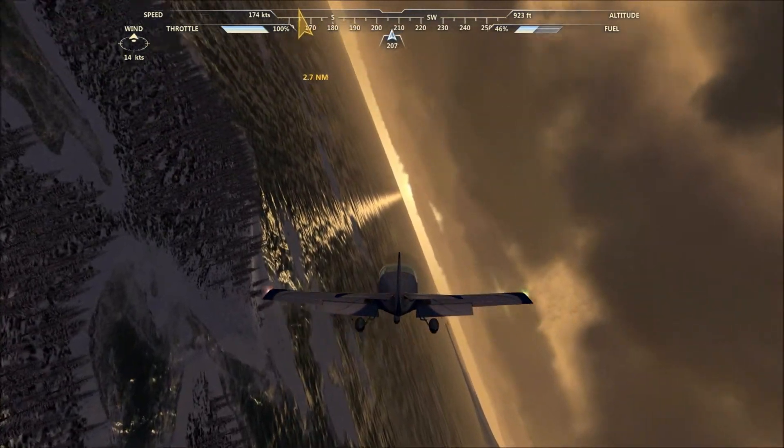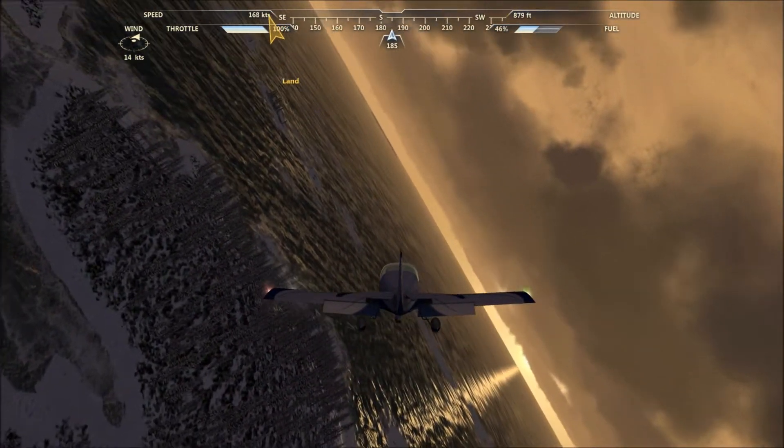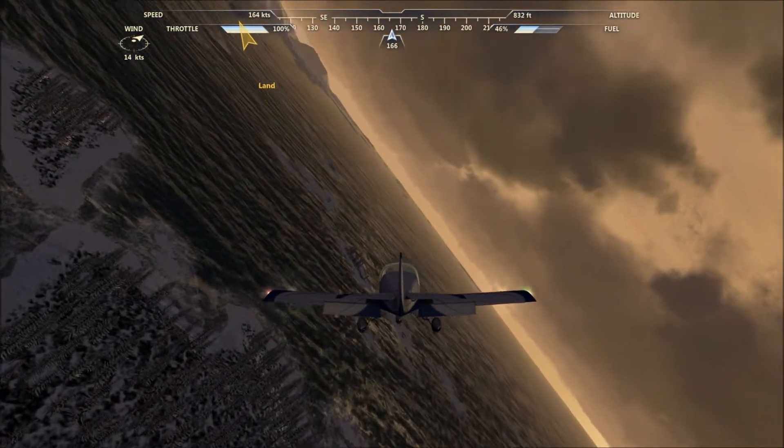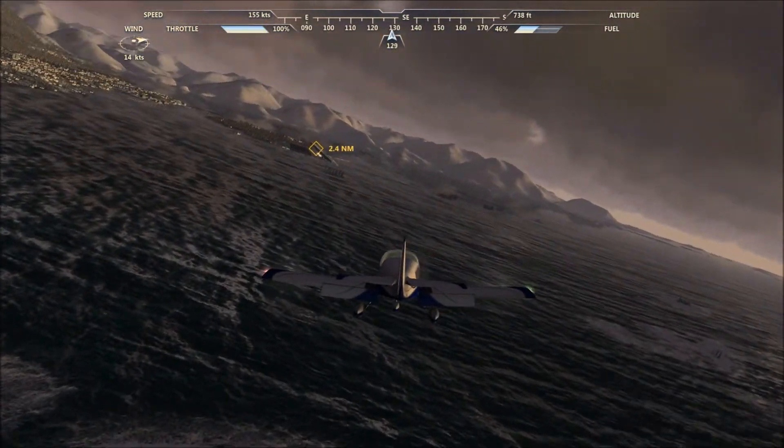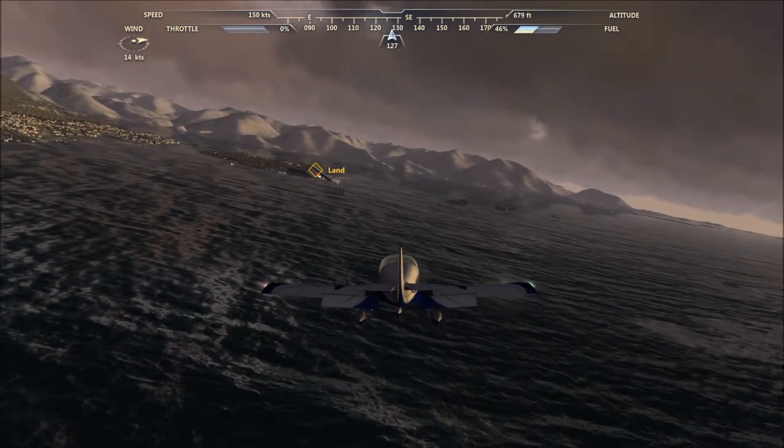So we're starting our turn in now, just over this little island here. You can see I've dropped the flaps down to full — this is to start slowing us down. I've kept the throttle open for now just while we're slowing down.